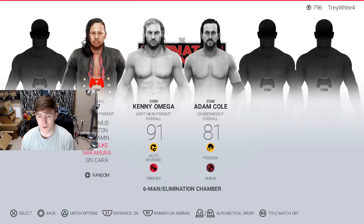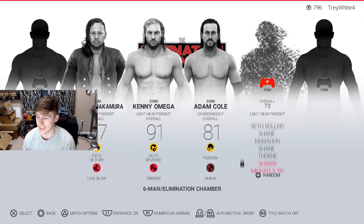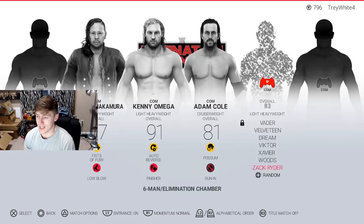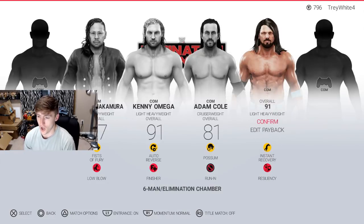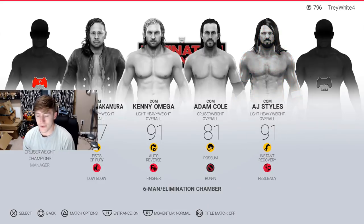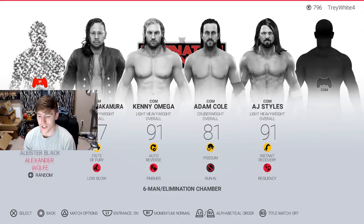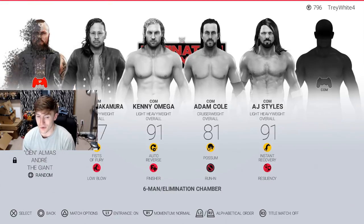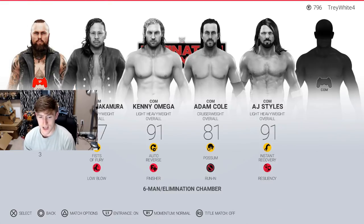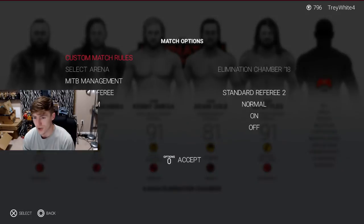Next in this match we have Shinsuke Nakamura — he'll be random, 87 overall, very nice. We also have Alistair Black and Bray Wyatt, and we can go ahead and plug in AJ Styles as well. Somebody said I could change the style of the chamber and I didn't see that option, but I'm going to do my best to try and get that correct.